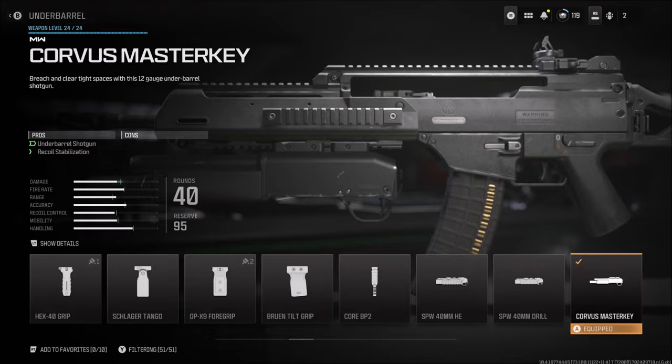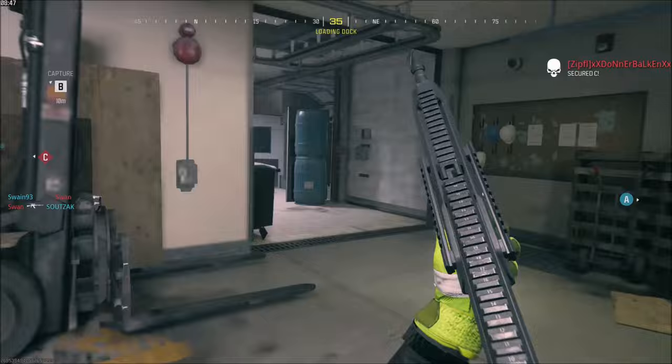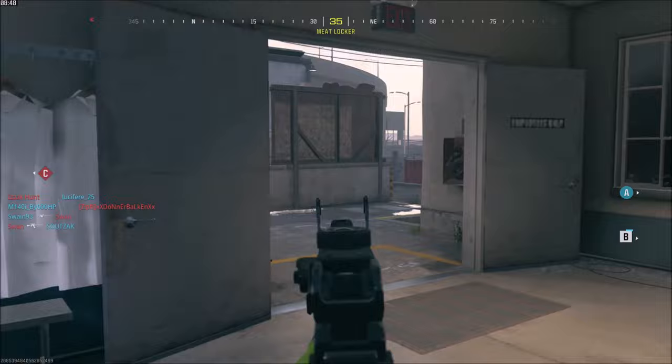I set up and equipped the Corvus Master Key, and it will give you a 12 gauge under barrel shotgun. One thing you have to remember in game — and I had to experiment many times with this until I got it working —